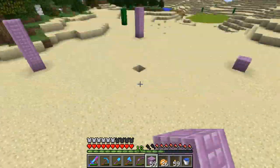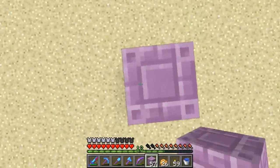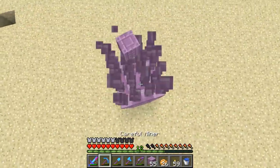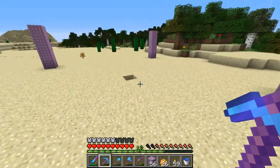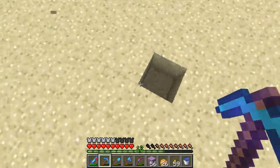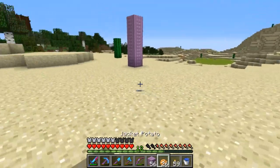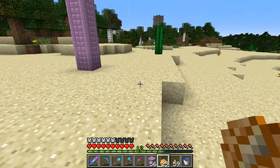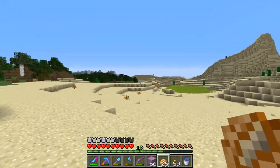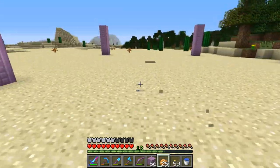I might have needed to bring all of my purple blocks. Never mind, home is right there. So this is where I go down to the main thing. Where do I want the entrance to be? I think I want it to be here, because I'm going to have the path from the boat station over there come up to here, so the entrance is going to be here.